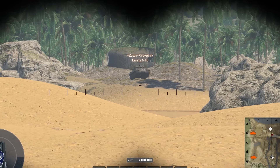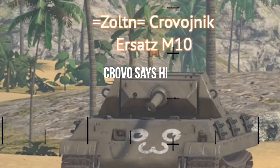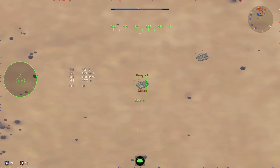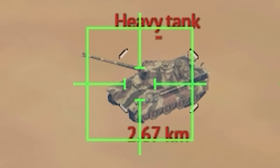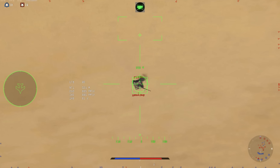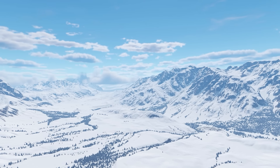In ground battles, as far as spawn points and gameplay are concerned, the Panther is considered a medium tank. But if you pay attention to the heavy tank targets in air realistic battles, you'll notice that they're actually Panthers, which is a more accurate representation of their armor class in a historical context.